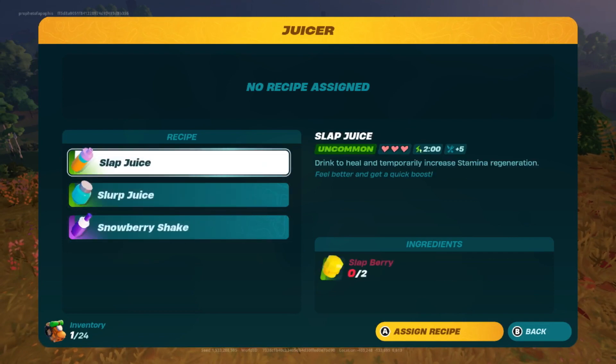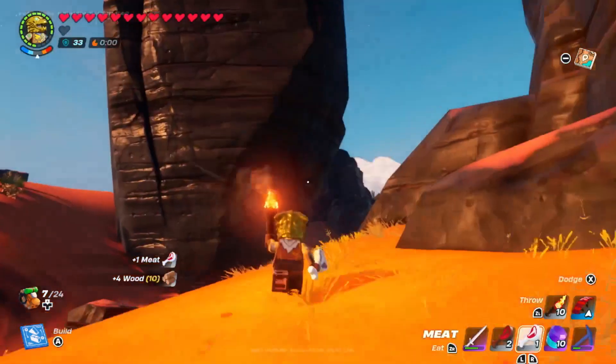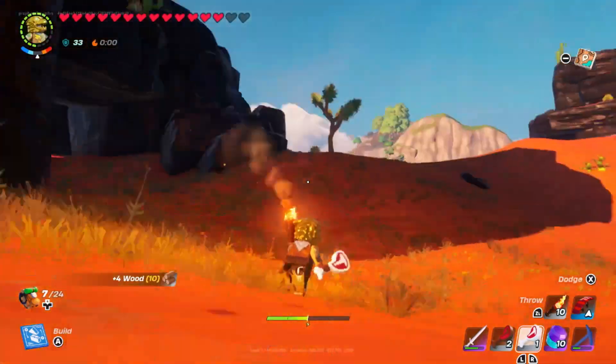There are 3 recipes unlocked by the juicer: slap juice, slurp juice, and snowberry shakes. I will cover these more in depth in a later section, but these recipes can be very useful when moving about the dry valley.